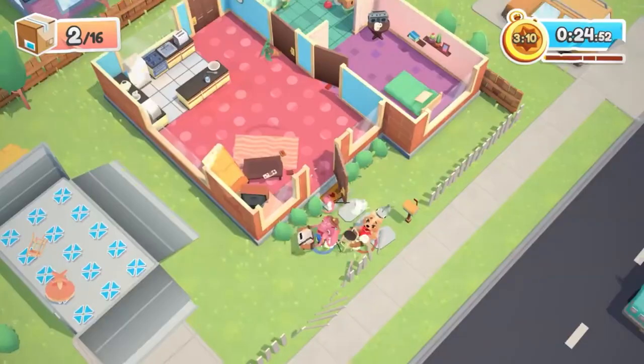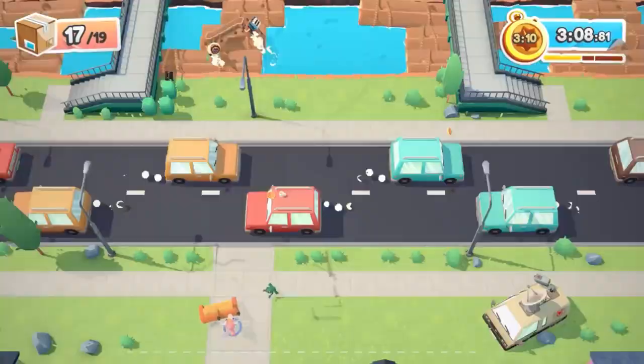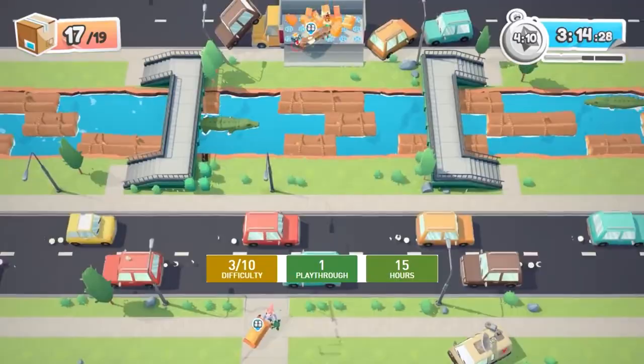Number 6: Moving Out. This game is made by the same developers that did Overcooked and has a similar premise. You and your friend are a moving team and have to work together to get everybody moved out. It's also a quite stressful game, but this one takes only 15 hours to Platinum and has a 3 out of 10 difficulty, so it shouldn't be too hard.